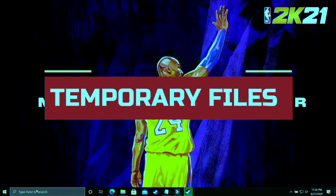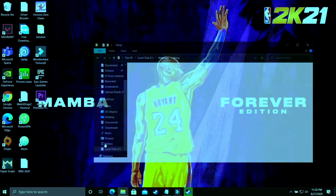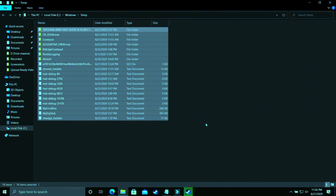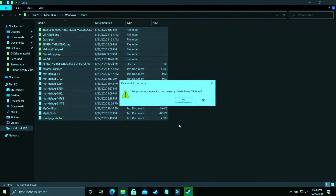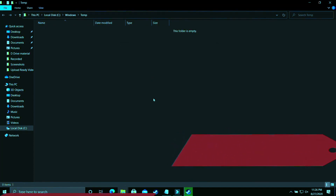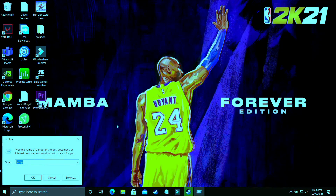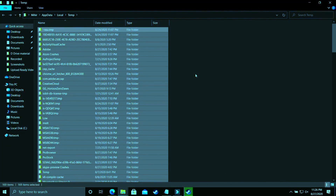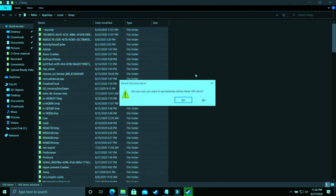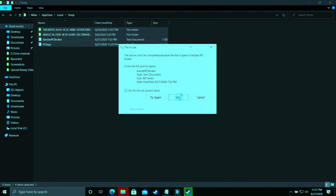This step provides a temporary boost by deleting all temporary files. Open the Run dialog and type 'temp,' then click OK. Select all files and delete them permanently. Some files in use by background processes cannot be deleted — just skip those. Then open Run again and type '%temp%' and click OK. You'll see more temporary junk files — delete all of these too, skipping any that can't be deleted.